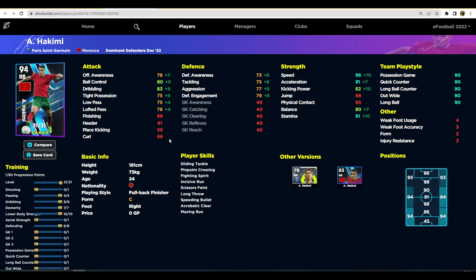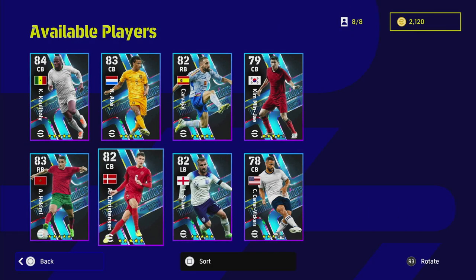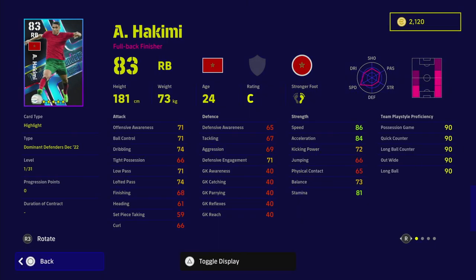The pick of the bunch overall is Hakimi — he's one of the best players in the game full stop. Every other player here is going to be overshadowed by him. He starts at level 83 but has 31 levels which is insane for a card like this. The only letdown is standard form; otherwise he's as good as Cancelo, as good as Kimmich at right back, as good as Trent or any right back you're probably using. He's got speeding bullet, amazing run, incisive run, acrobatic clearance, fighting spirit, pinpoint crossing, chop turn, and scissors faint.